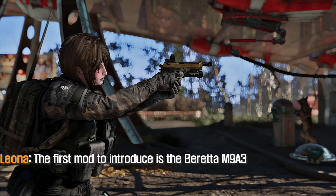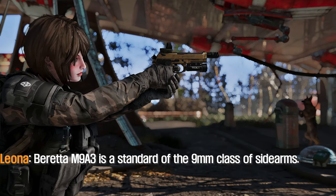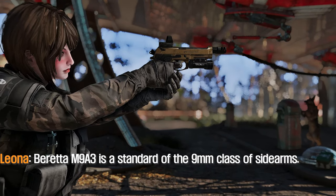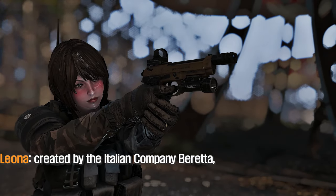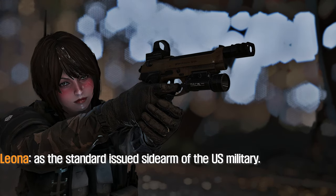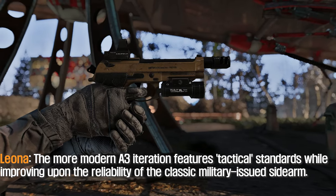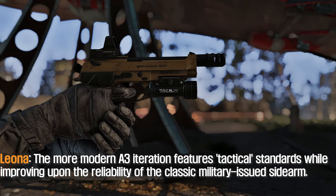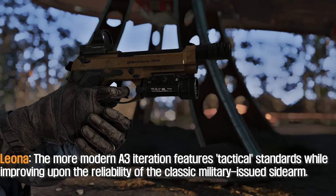The first mod to introduce is the Beretta M9A3. The Beretta M9A3 is a standard of the 9mm class of sidearms. Created by the Italian company Beretta, the M9A1 replaced the American classic, the Colt 1911, as the standard-issued sidearm of the US military. The more modern A3 iteration features tactical standards while improving upon the reliability of the classic military-issued sidearm.